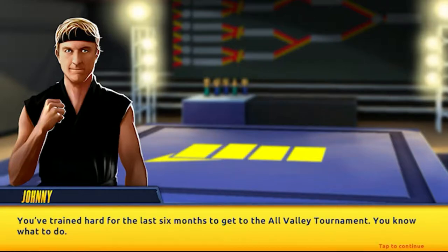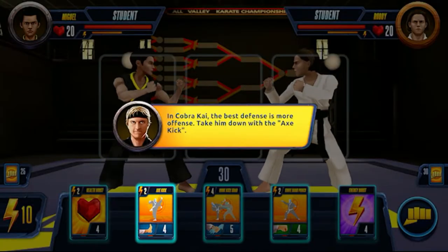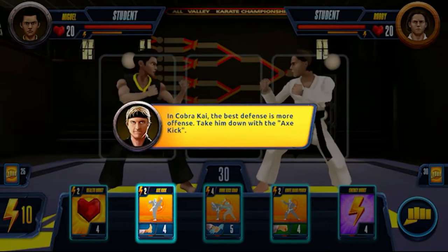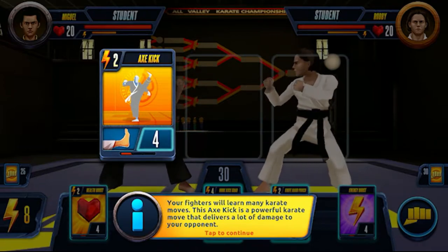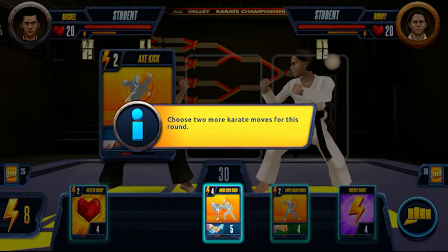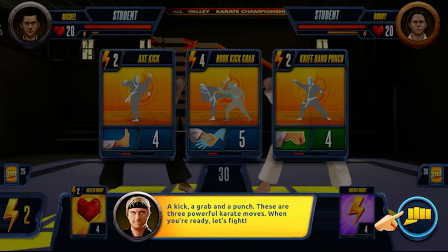You've trained hard for the last 6 months to get to the All Valley Tournament — you know what to do. Don't worry Sensei, I won't let LaRusso or Robby go home with our trophy. In Cobra Kai the best defence is more offence — take him down with the axe kick. Your fighters will learn many karate moves; this axe kick is a powerful karate move that delivers a lot of damage to your opponent. Choose two more karate moves for this round — a kick, a grab and a punch. These are three powerful karate moves. When you're ready, let's fight.